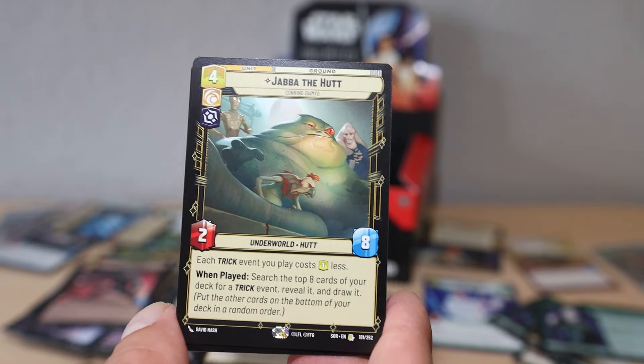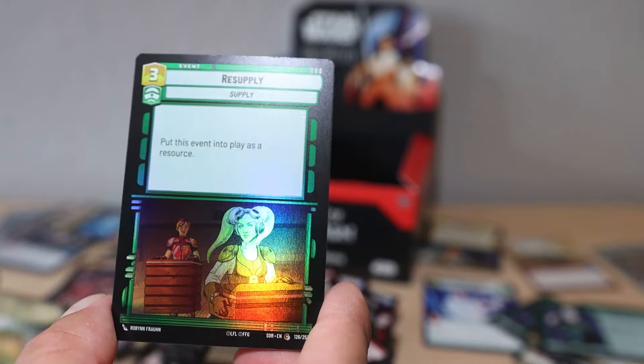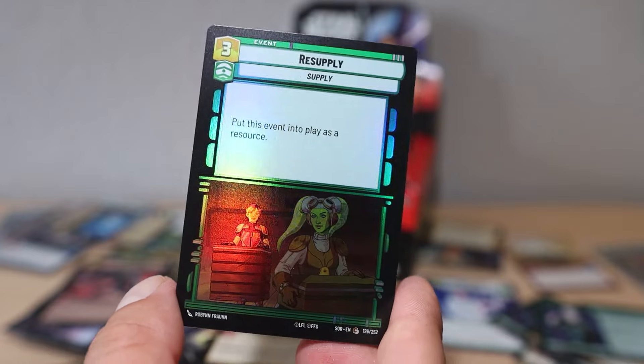The Fifth Brother - 'This unit gains Raid one for each damage on him. He gains plus one, plus zero while attacking. You may deal one damage to this unit and one damage to another ground unit.' We'll see on that one. Jabba the Hutt as a rare - I feel like this is a big hitter. 'Each trick when you play - search the top eight cards of your deck for a trick event, reveal it and draw it.' Draw is always good.